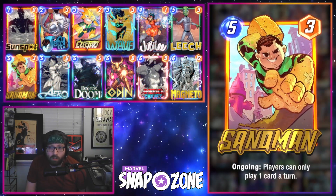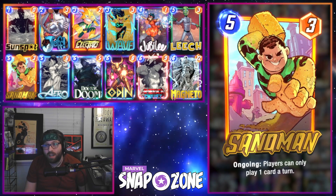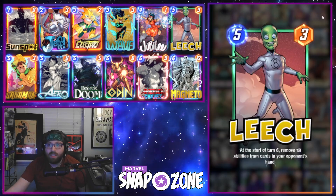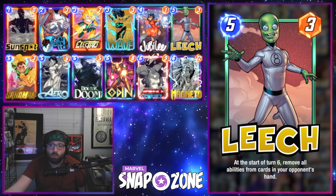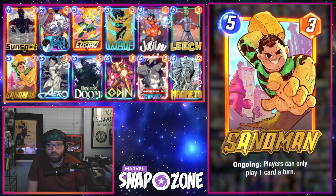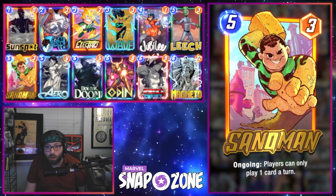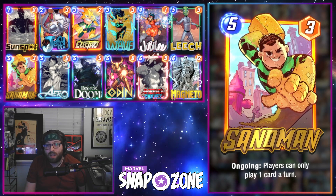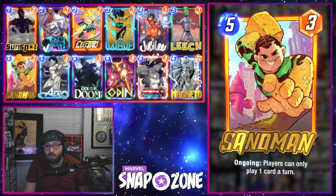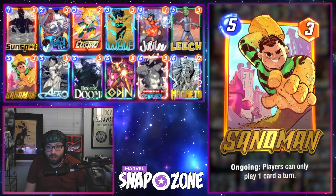Speaking of Sandman, let's talk about what's happening to the final card changed in this update. Sandman did lose a little bit of power off the top — he's no longer as strong of a tempo play as he was previously at 5 power. Now he's a little bit more like his buddy Leech, where you are definitely taking a tempo loss for the very powerful effect of limiting how your opponent can play the final turn, or even earlier on turn 5 if you ramp him out. Sandman proved to be a very popular deck after the recent Shuri nerf, though its play rate has gone down since, mainly due to counters popping up such as Patriot. I do think even with these changes, Sandman ramp stands to be a very strong deck still, but you'll probably want to make a few adjustments.